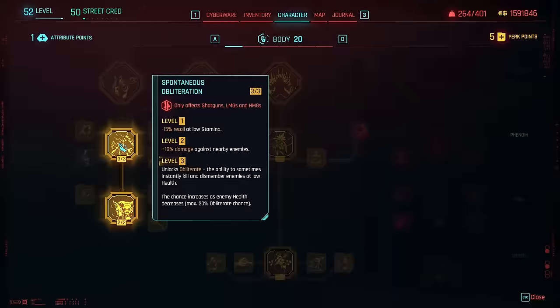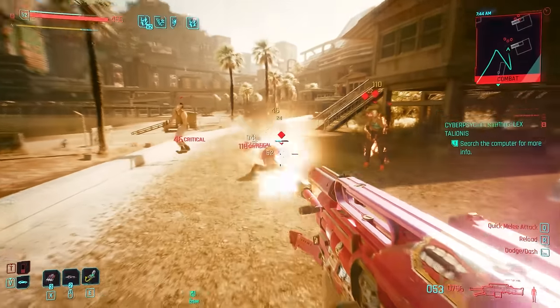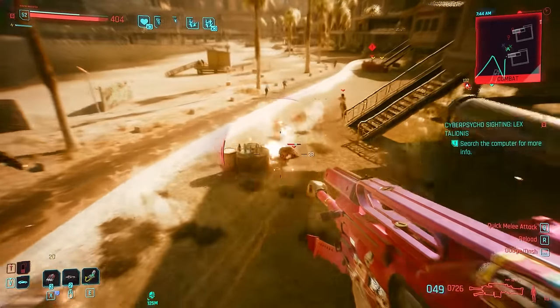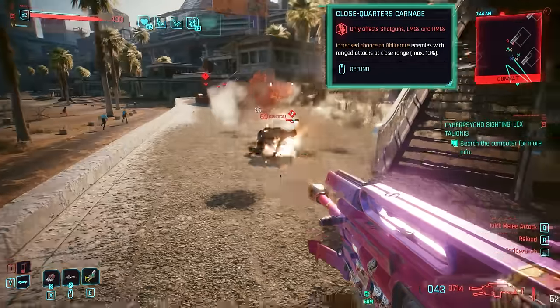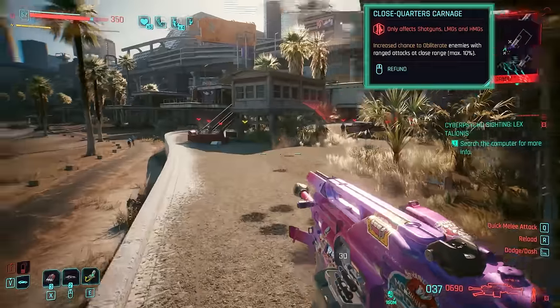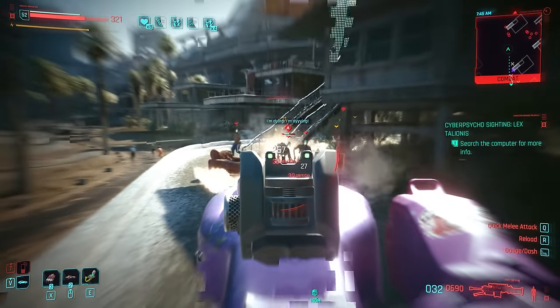We also have Obliteration, a very important skill. As we take down enemies' HP to lower values, this increases our chance to instantly obliterate that target — dismembering and killing it instantly. This has a 20% chance at max, but we can buff that to 30% if we use Close Quarters Carnage, which I definitely suggest since we're going to be close to enemies.